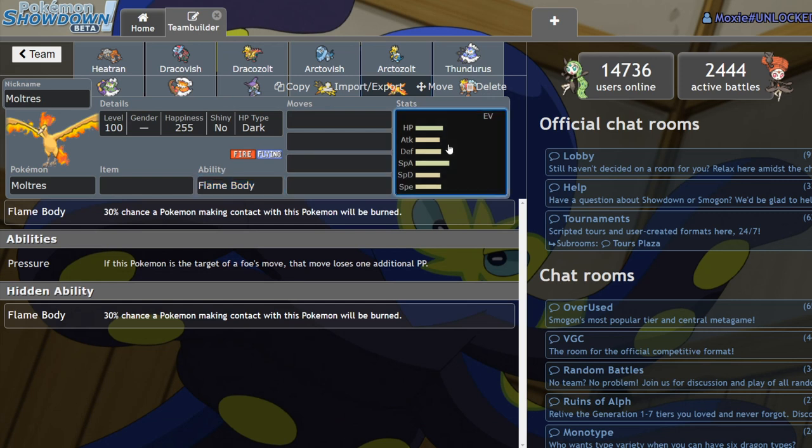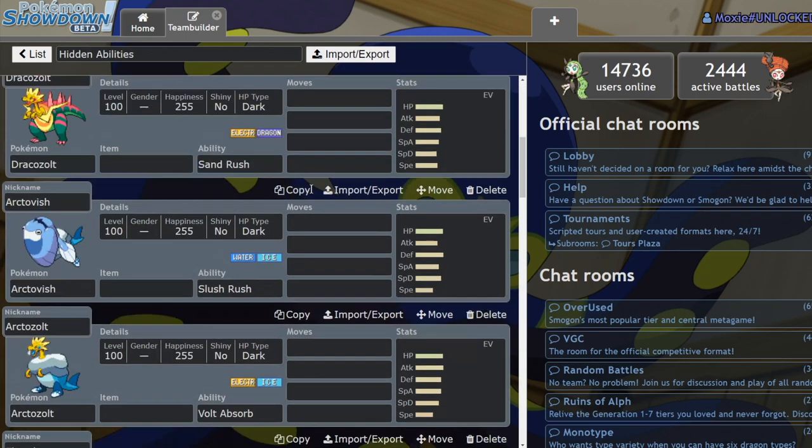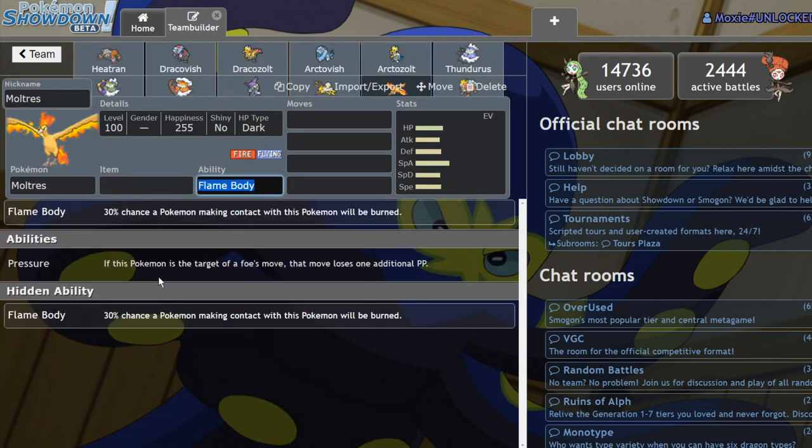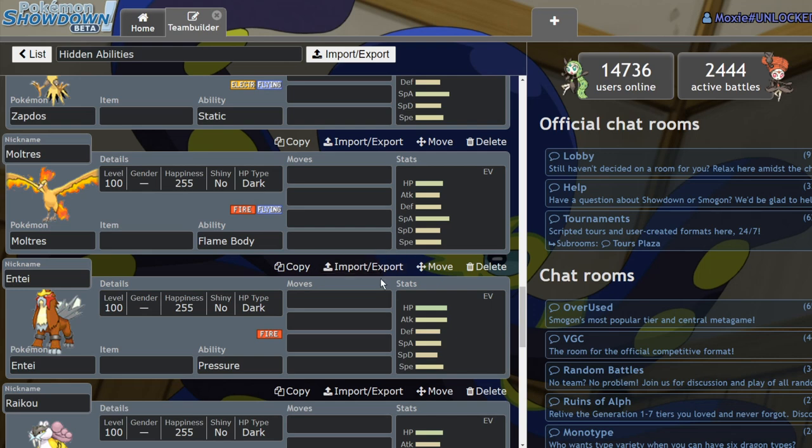Moltres is getting Flame Body — same thing as Heatran except this thing is a bit more frail with worse typing, though it does benefit from it. Why would you run Pressure when that's an option? Articuno got an ability called Snow Cloak — it's like Sand Veil but for Ice-types. Essentially it's a Bright Powder: your opponent has a chance to miss each hit on you if you're in Hail. Don't run Articuno with that ability unless you're on a Hail team, but even then it's pretty annoying rather than impactful.